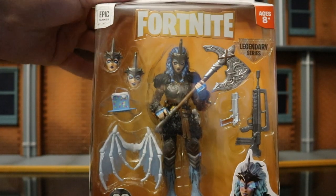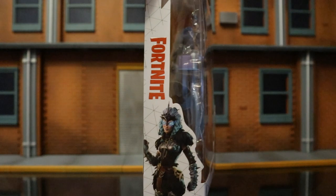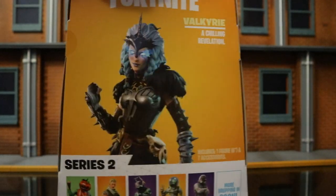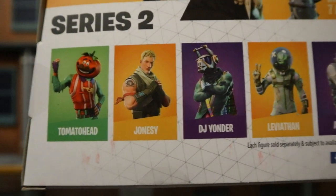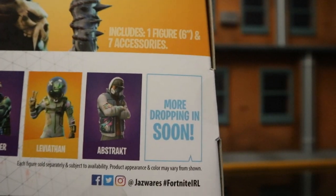And then really you should count the face on her as well — that would be 9. Valkyrie is posed up at the bottom. On the back you can see Valkyrie standing there, and you can see some other figures in Series 2: Tomato Head, Jonesy, DJ Yonder, Leviathan, and Abstract.